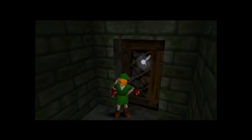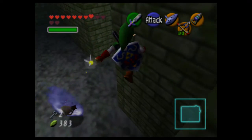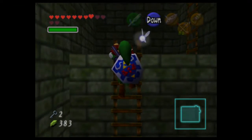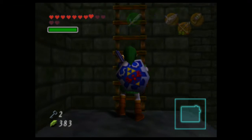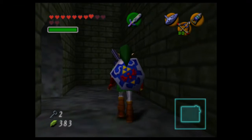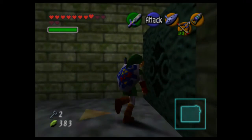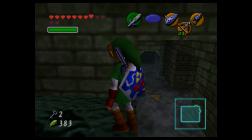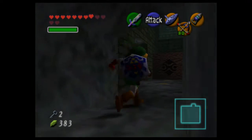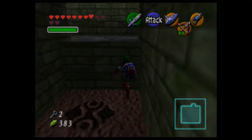This door puts us back in the big block room. Gotta keep climbing. That's one thing about these later dungeons — there's a lot of back and forth now, it's no longer as linear. Luckily all the puzzles are solved so we can just run right through.